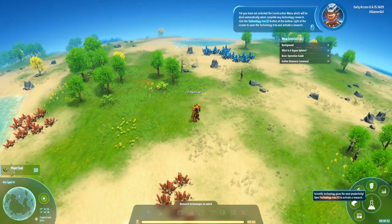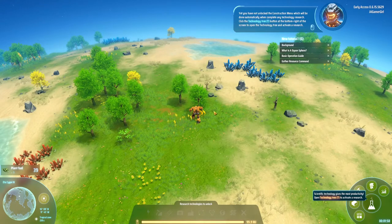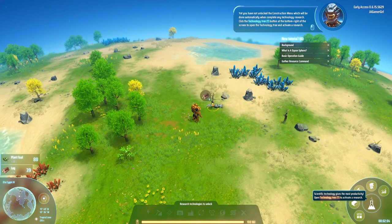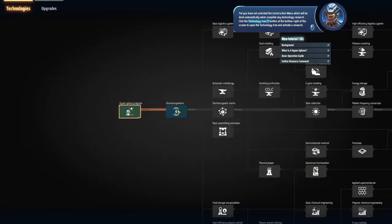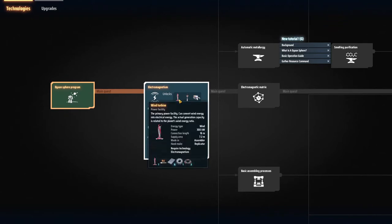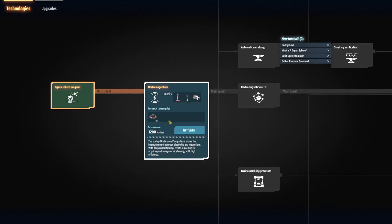You have not unlocked the construction menu yet, which will be done automatically when you complete any technology research. Click the technology tree button at the bottom right of the screen to open the technology tree and activate a research. So open up our technology — we only have one choice: Electromagnetism, which will give us basically our first generation method, the equivalent of power poles and a mining machine. We need 10 magnetic coils, but we have the materials to make them. So let's go ahead and activate this.